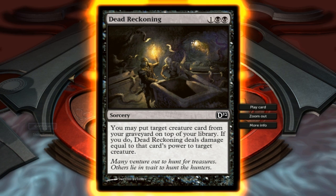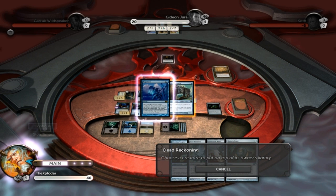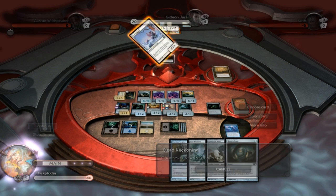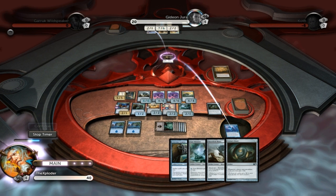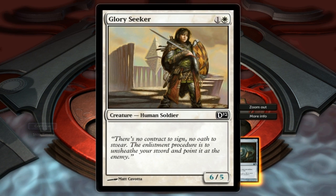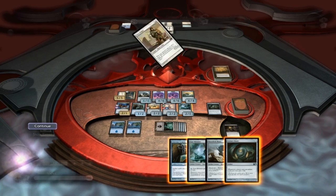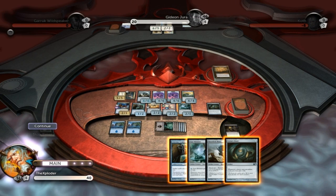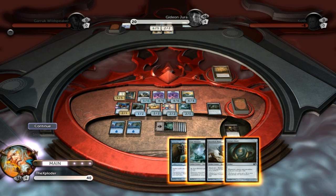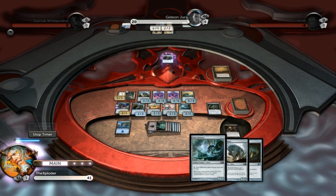And look now, I can use Dead Reckoning. You may put a target creature card from your graveyard on top of your library. If you do, Dead Reckoning deals damage equal to that card's power to target creature. I'm doing that. I target the Elite Vanguard — the Elite Vanguard is dead! And you'll notice that the stats of Gloryseeker went down, because one of the equipment pieces gives her more stats depending on how many creatures they control, and I got rid of one.